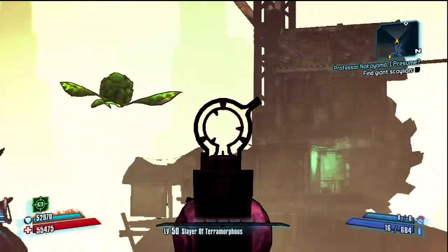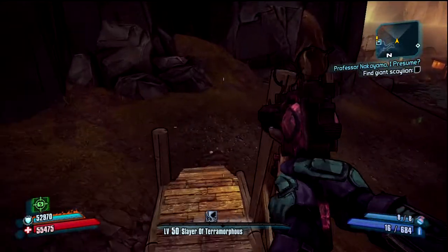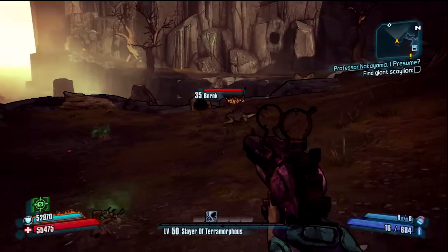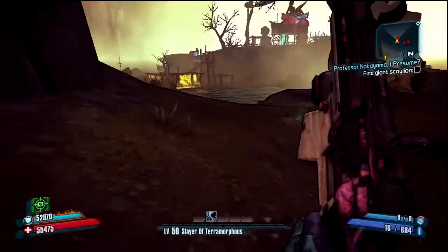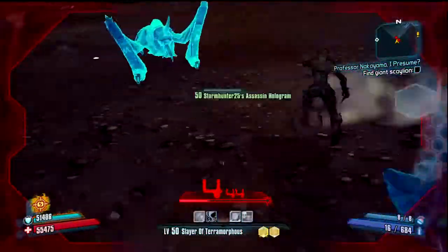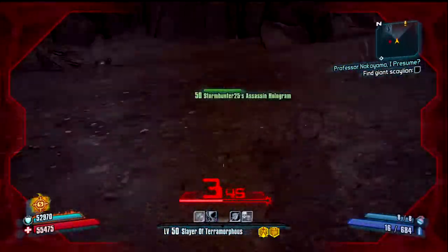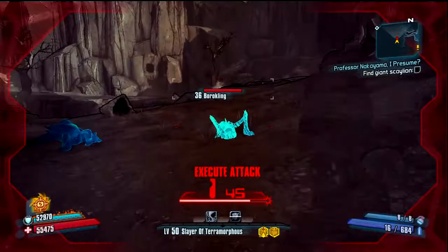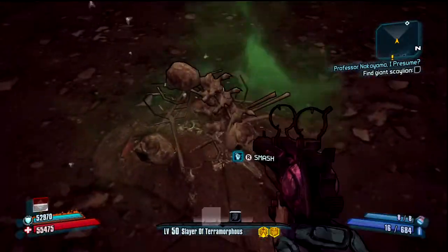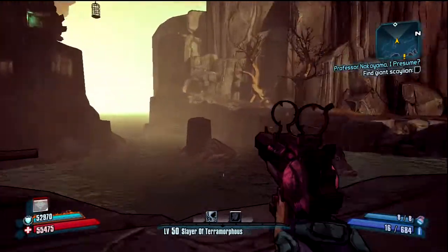I don't know what that is - there's a corrosive spore, not gonna mess with that. Are they worth my time? Can I just pass them? Guess not, you just had to spot me. This is why I like Zero - you can just easily use Deception and get out of a certain situation.